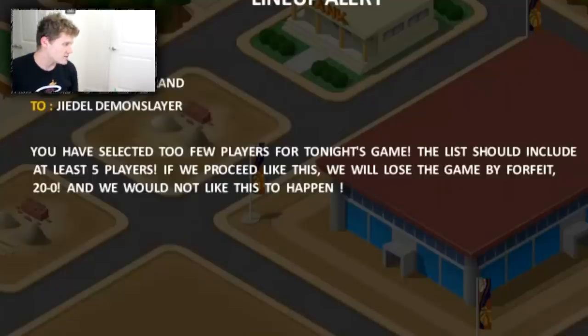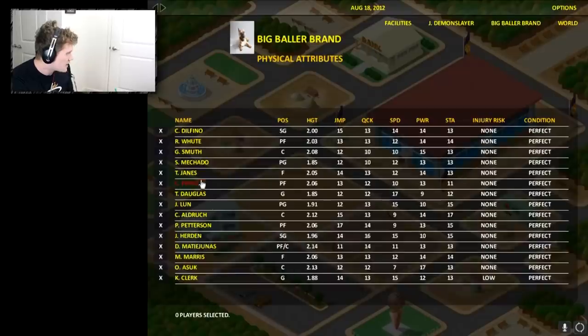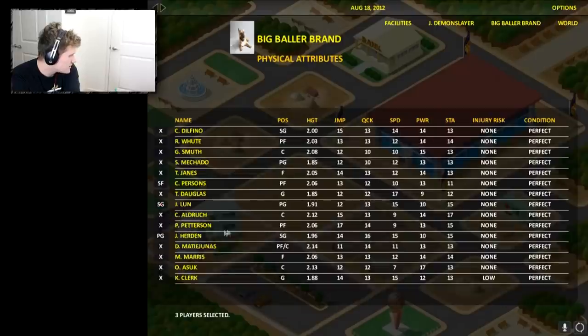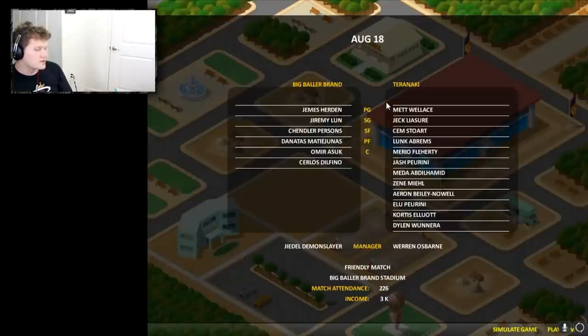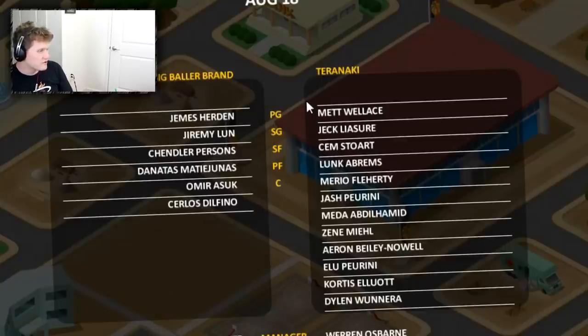I'm back. We have a lineup alert from Big Baller Brand to Jidel Demon Slayer: 'You have selected too few players for tonight's game. This list should include at least five players. If we proceed like this we will lose the game 0 to 20 and we would not like that to happen.' You're damn right we would not like that to happen. We'll put Hurden at point guard, Chandler Persons at small forward, Jeremy Loon at shooting guard, and we'll also bring Delfino as one substitute. We're rolling with six players for our first pre-season game versus their full squad.